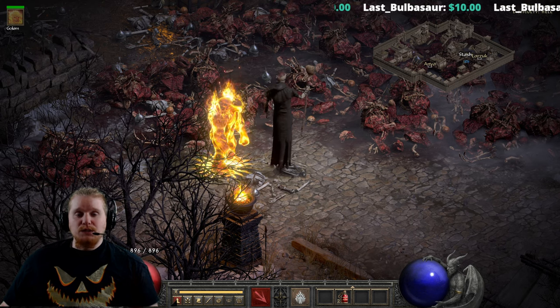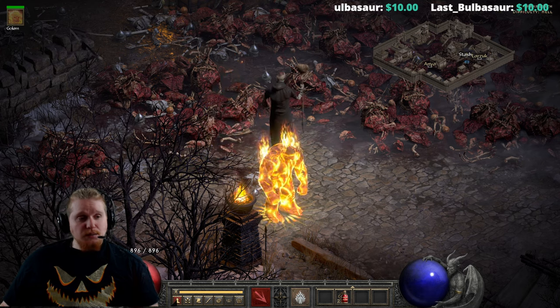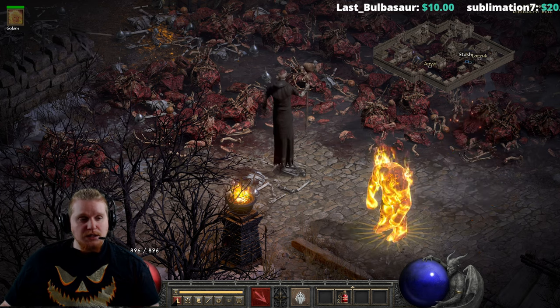Hello, guys and gals, and welcome to another episode of Skills and Abilities. Today we're going to be talking about the last golem on the list, which is the Fire Golem — the fiery fire-o of fire-ness.